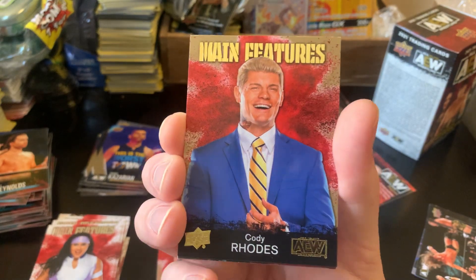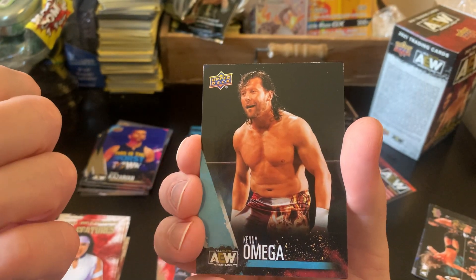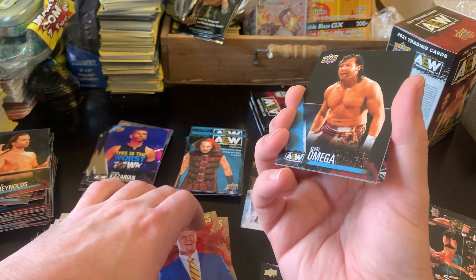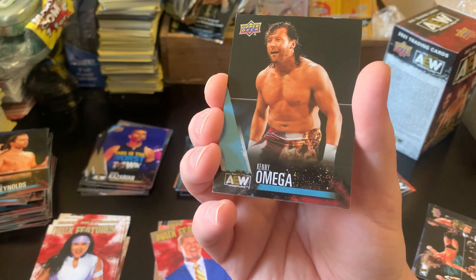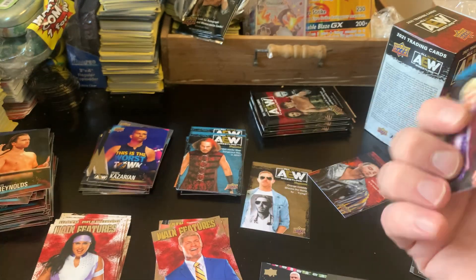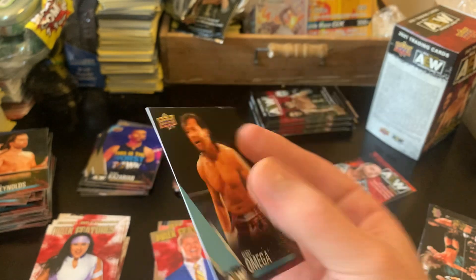Gold main features of Cody Rhodes. Two one-per-40s in just 16 packs — that's cool. Kenny Omega's normal card — thank God. And AEW Magazine Cody Rhodes, which is one of the ones I was missing. Glad I finally got Kenny.